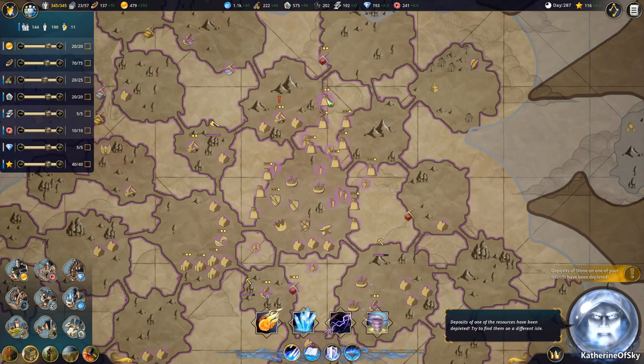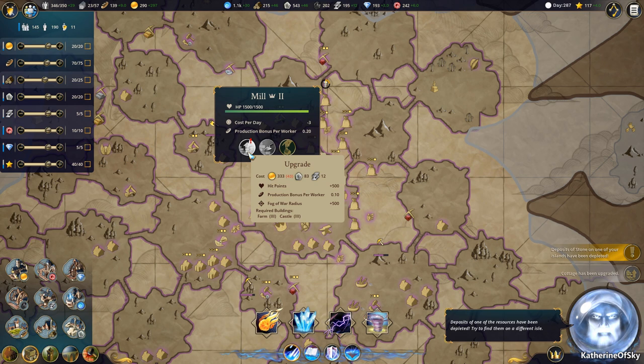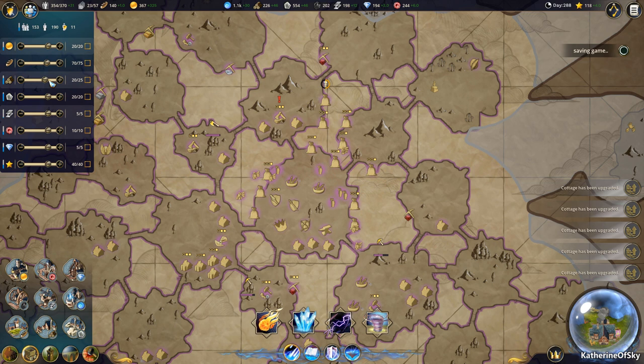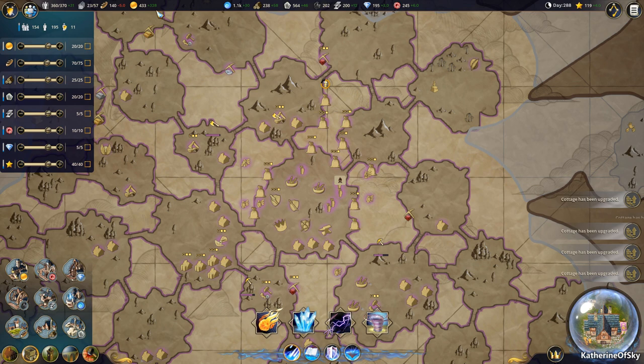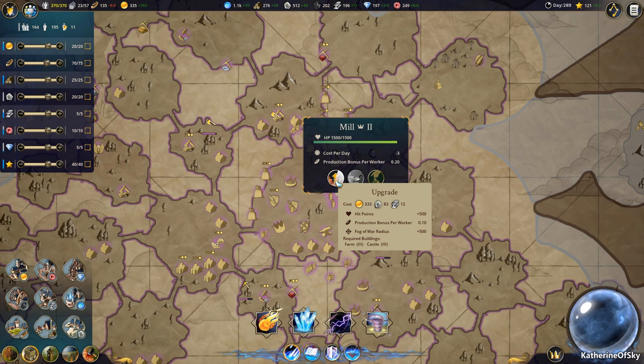There's mill three, a mill one here, there's mill two — it's going to cost us a little bit more money to upgrade those guys. Stone has been depleted on one island. Right now we're getting 320, but we're also spending so much more on resource extraction — it's quite staggering. We need 73 more monies. 333. And we're over 100 points on research — this is getting kind of exciting for me.